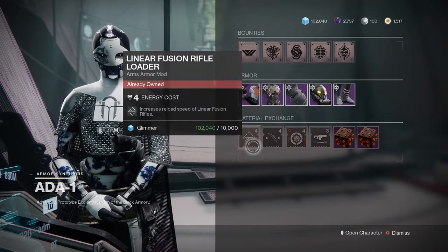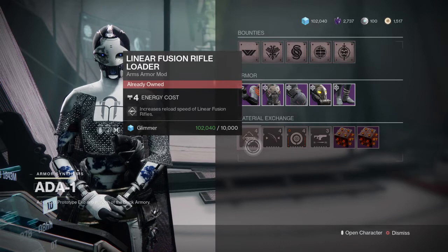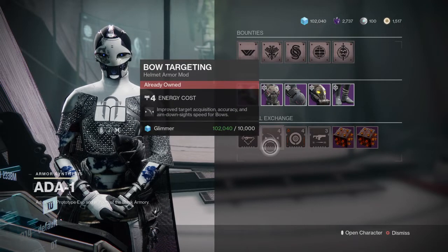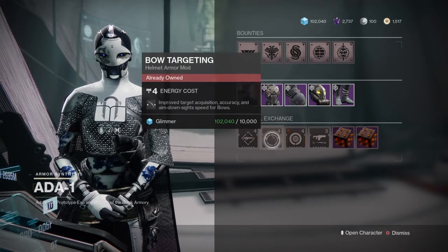We got Linear Fusion Rifle Loader — increases reload speed for your linear fusion rifles. This is pretty good right now, especially for those heavies. Bow Targeting — improved targeting acquisition, accuracy, and aim down sights for bows. I would definitely use this.